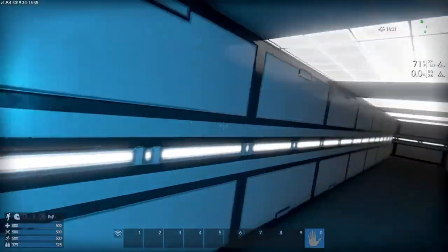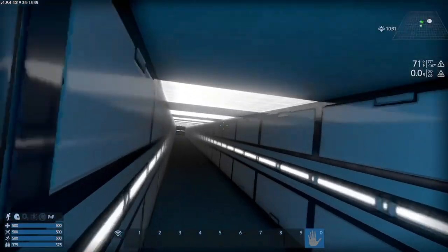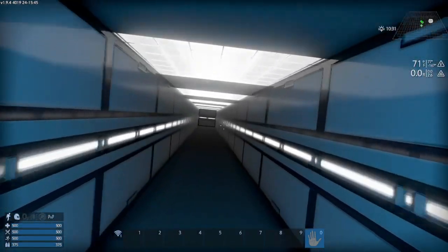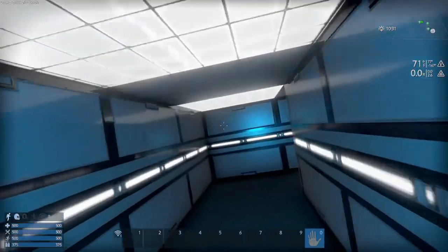Last but not least, you don't have to traverse endless corridors, doors, and airlocks to get from one end of the ship to the other. I don't know why in sci-fi it got into people's heads that the interior of a spaceship must consist of an extravagant maze of corridors and bulkheads.